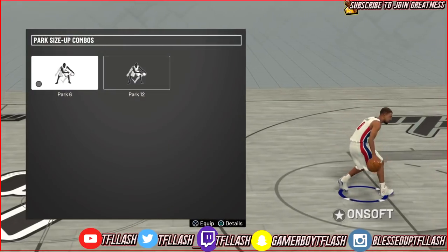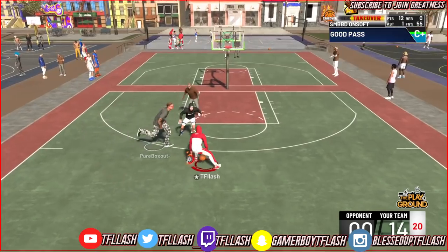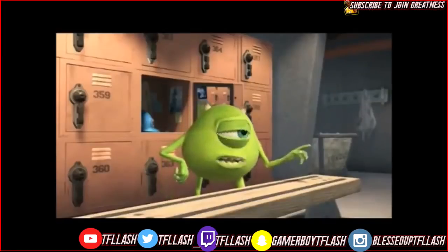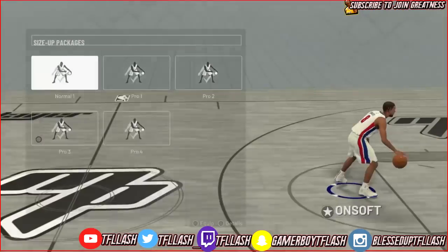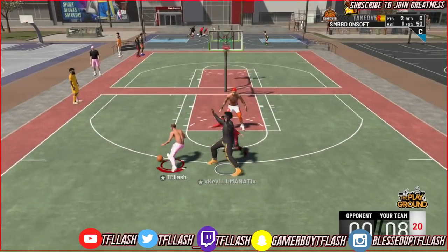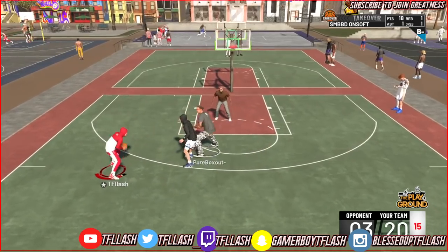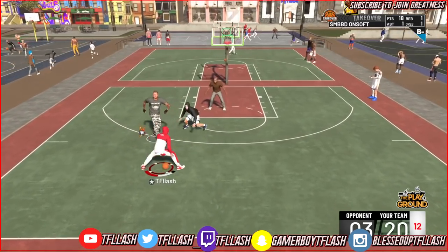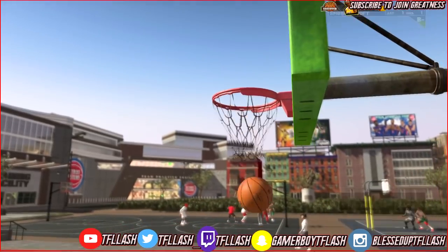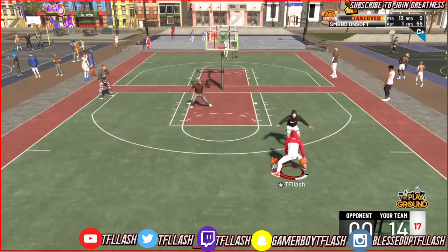Next is the park size-up combo. I use Park 6 — too many people are using Park 12 and I got bored of it, so I started using Park 6 and it's pretty saucy. For my size-up package, I use Pro 3 mainly because I can spam the behind-the-back move. I can spam other moves pretty fast and that's one of the fastest to me. I'll also switch between Pro 3 and Pro 4, but I might find a new one just for you guys to show the most effective moves.